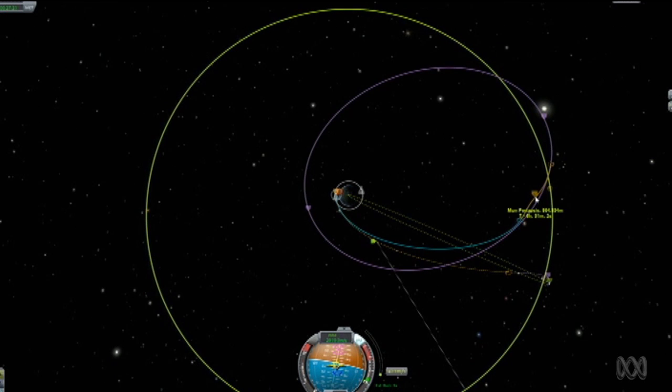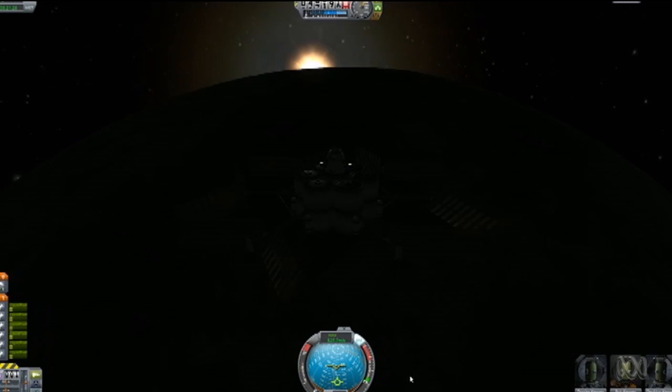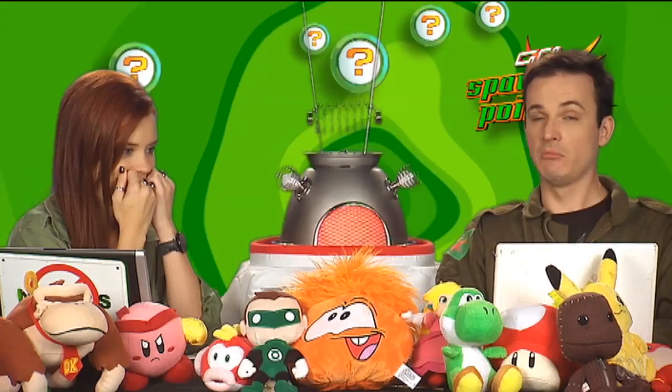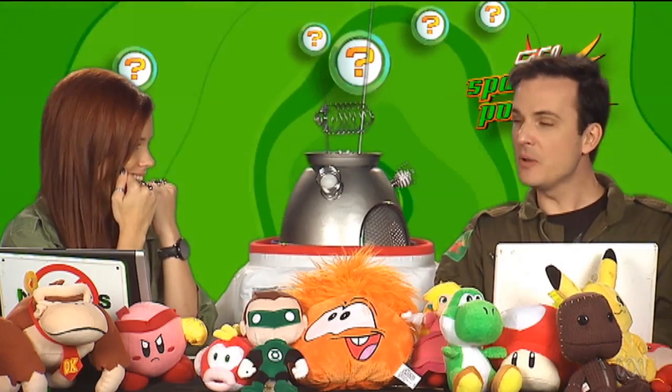If you've done it correctly, that one burn will put you on a trajectory to pass over the surface of the moon, causing its gravity to slingshot you back to Kerbin and into the atmosphere for a safe return. You're pretty good at rocket science, DARREN. Well, I need to be — you don't get access to a set of atomic-powered, single-stage-to-orbit ultra-scramjet rocket boots by being a rocket science noob.